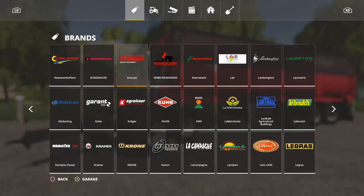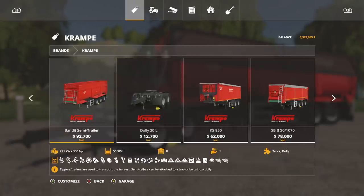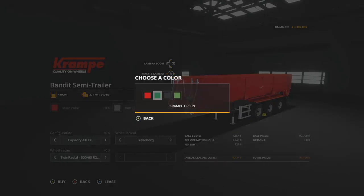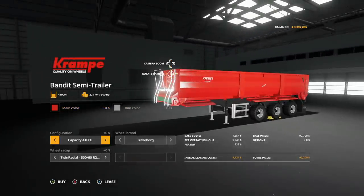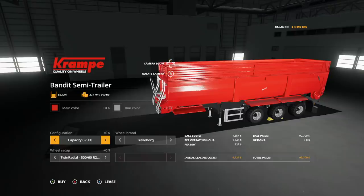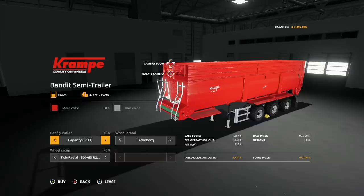This can be found in trailers and in dollies. We're going to go into Crampy in the brands because it's a little easier to find this way. Look for the Bandit semi-trailer — it's going to be $92,700. With this, you get main color options: Crampy Red, Crampy Green, Crampy Black, and Fint Bright Green. You can't change the rim color much — only gray and white. In capacity, we have 41,000, 56,500, and 62,200 liters.